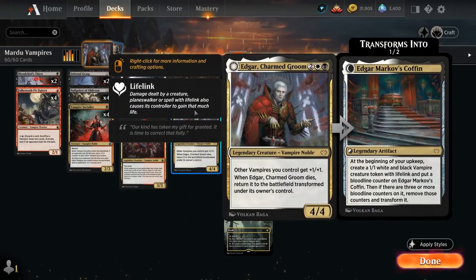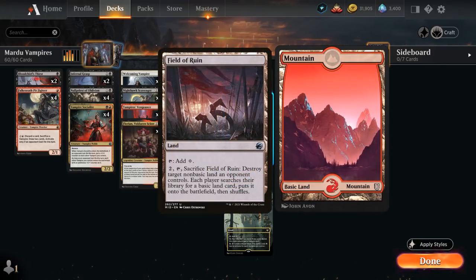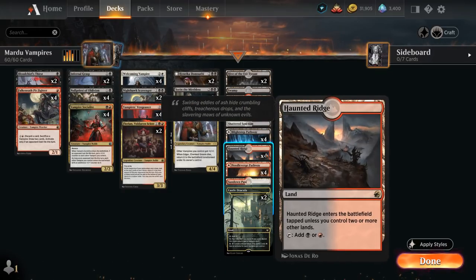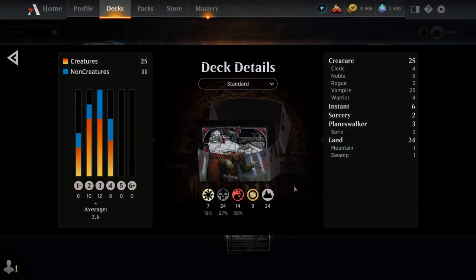The mana base includes two creature lands with Hive of the Eye Tyrant, which can turn into a 3/3 menace creature exiling cards from the opponent's graveyard. There's a basic Swamp and basic Mountain in case of opposing Field of Ruin, all 12 pathways in our colors, four copies of Haunted Ridge, one Shattered Sanctum, one Sundown Pass, and two copies of Voldaren Estate, which can generate blood tokens as well as fixer mana when casting vampire creature spells. So that's our deck — now let's jump into some games.